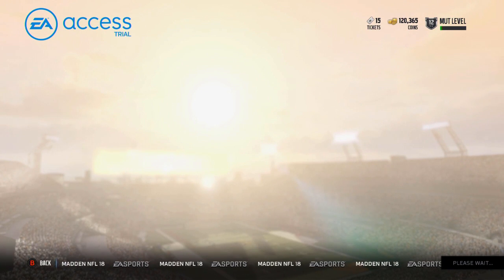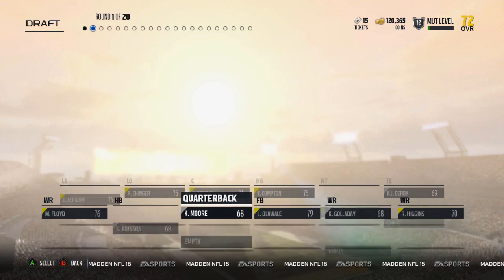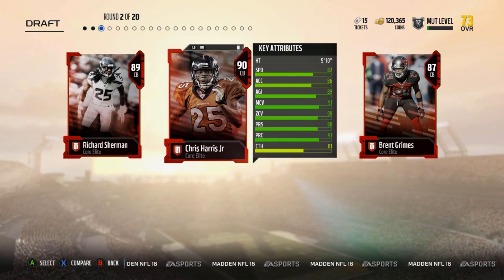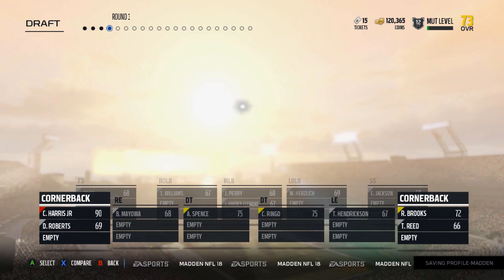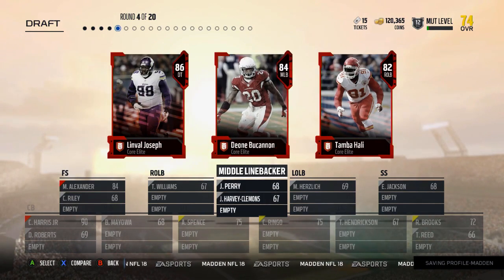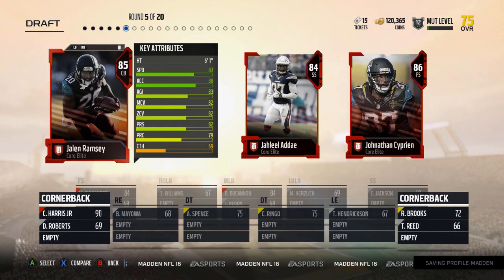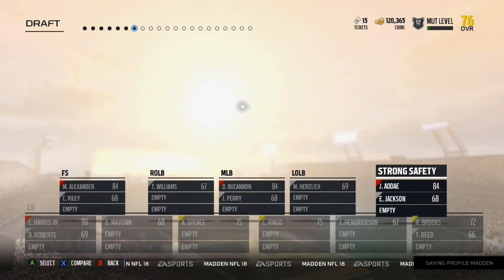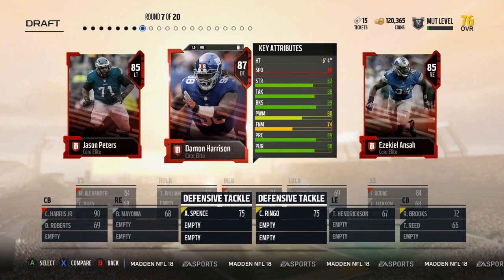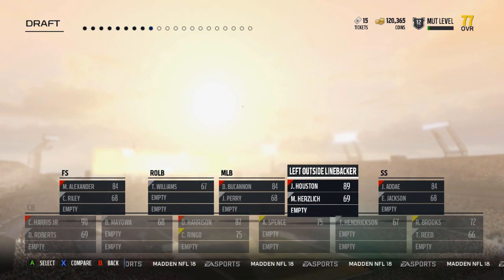Let's reset the draft and draft again. Maybe we'll draft three because that was pretty quick. Sean Payton — yeah, let's just take Sean Payton. I hate the vibration. Give me Jarvis Landry. Give me Chris Harris again — I probably should have taken Sherman. Give me Maurice Alexander. I'll take Dion Buchanan. Let's take Jaleel Adams. Golden Tate. Getting too many wide receivers. The D-tackle there. Take the left outside linebacker — take Houston.